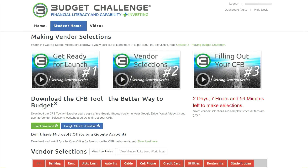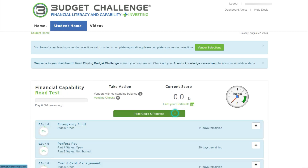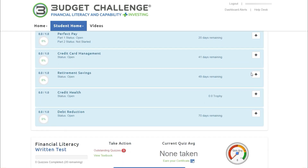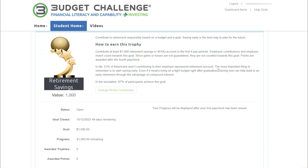Details about the Retirement Savings Trophy are located on Student Home in the Financial Capability section. Click on View Goals and Progress and open the Retirement Savings Trophy details by clicking on the plus sign. Here you can see information about earning the goal, status, and closing date.